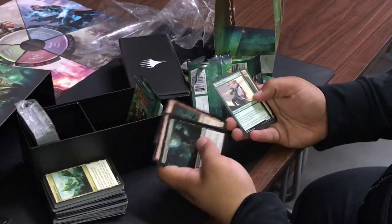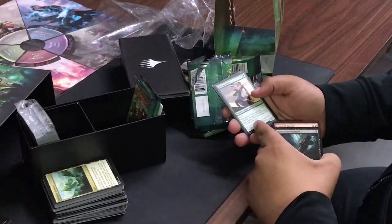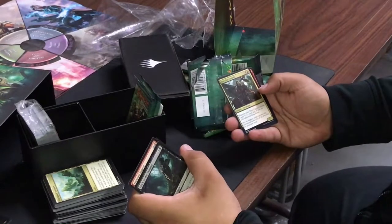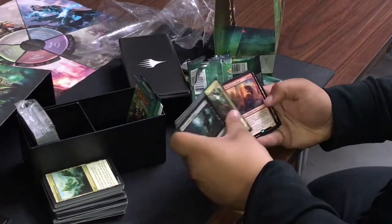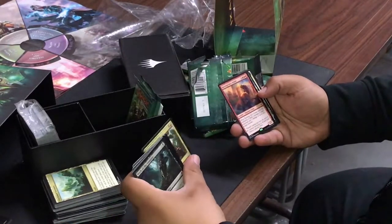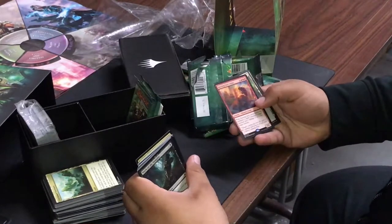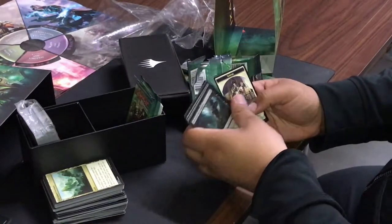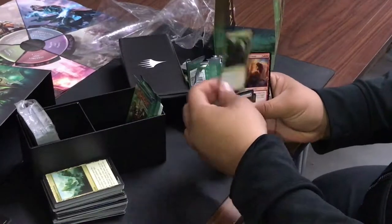Reach — another fight card. Burning Sun's Avatar: when it enters the battlefield, deal three damage to target opponent and three damage to up to one target creature. I wouldn't run it but it looks cool. Eduardo would love this card for his pirates.